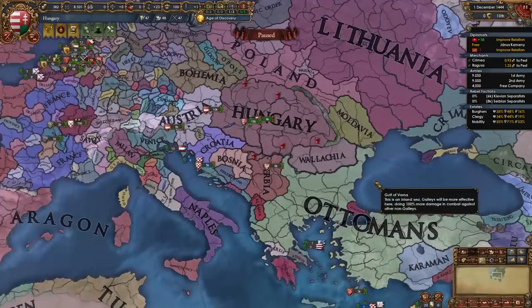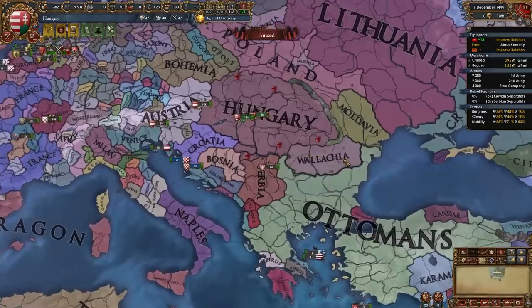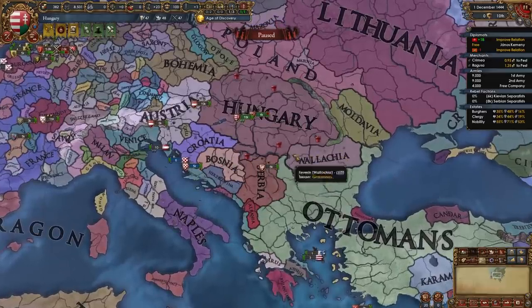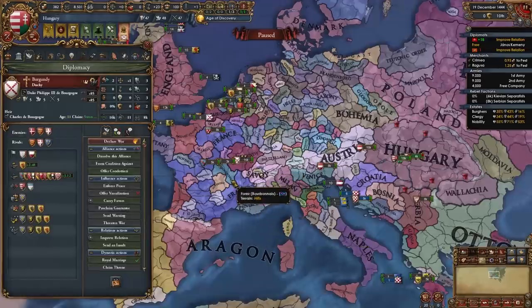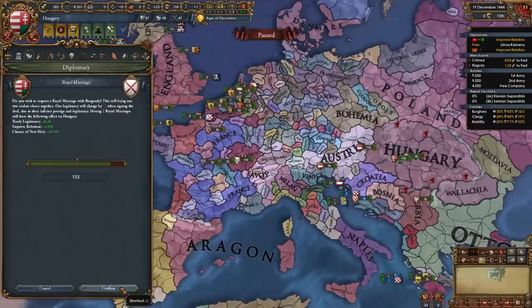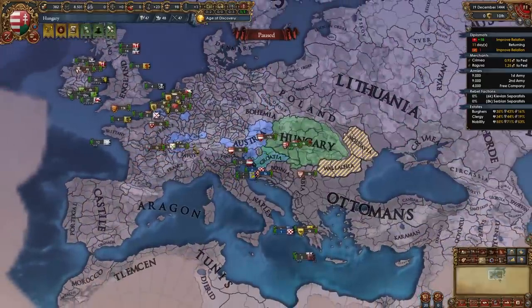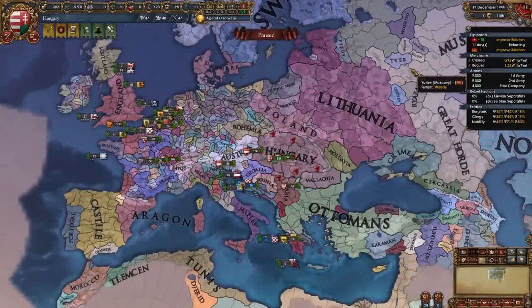Our first war will be versus Wallachia, unless they're guaranteed by the Ottomans — in which case our first war will be versus Bosnia or Serbia. Remember: send a royal marriage offer to Burgundy but do not accept theirs. If you accept theirs, we're not eligible for the Burgundian succession. I've allied Burgundy and Austria, and I'm working on allying the Pope and Muscovy — though Muscovy is just a bonus.